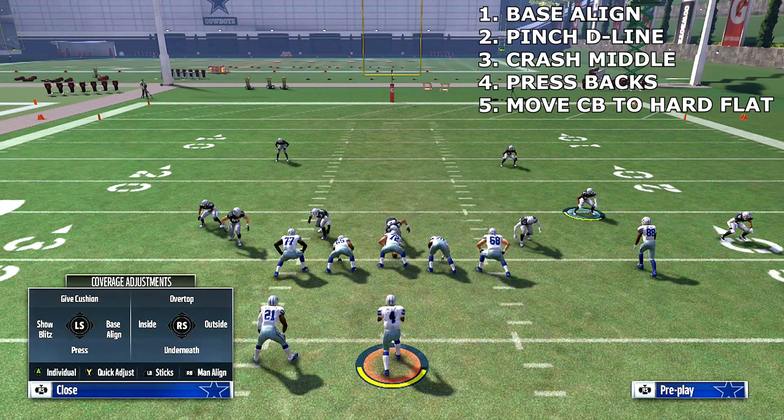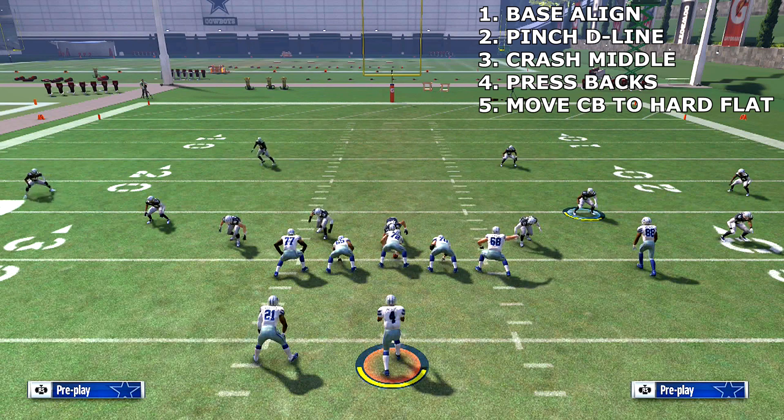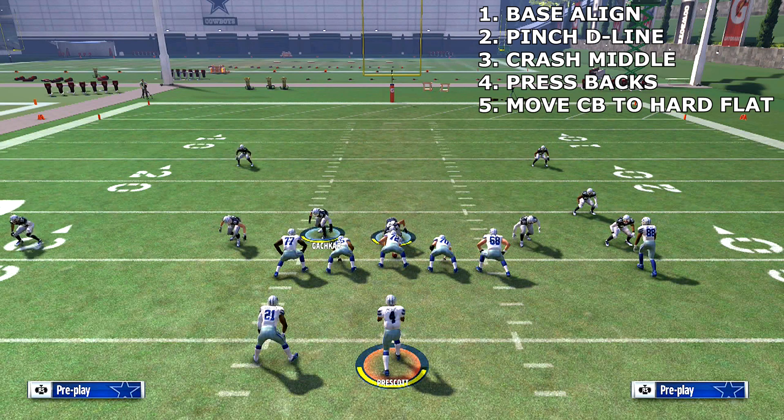First thing you want to do is base align your defense. Next, pinch the D-line. Then tell them to crash the middle. After that, press the backs. I'll put it up on the screen to the top right so you guys can see it. Then take Skandrick and move him over to a harder flat, so he's sitting in the flat. And that is the setup.